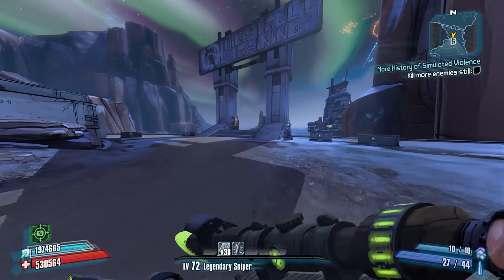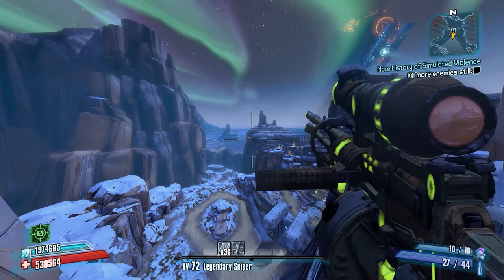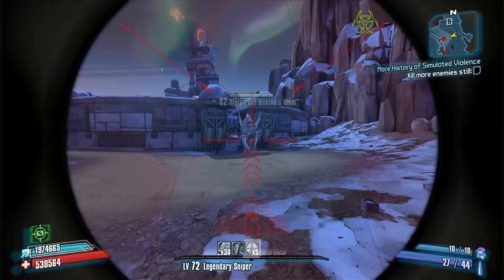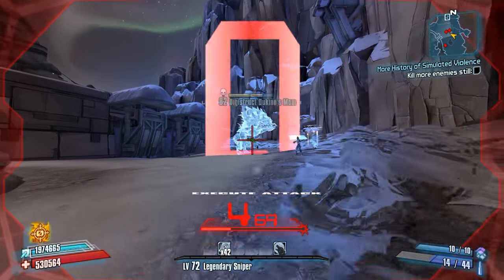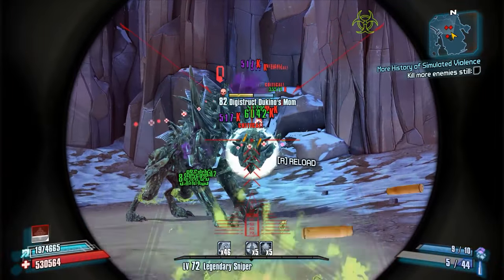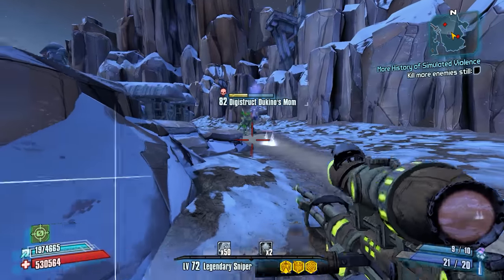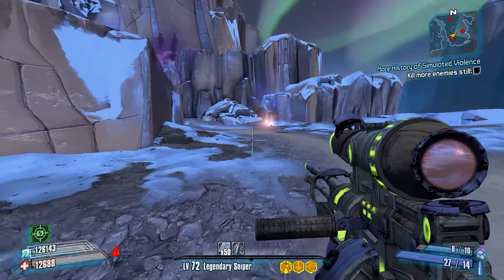Weird situation here — should we go down with this much ammo and this much Critical Ascension or should we buy ammo? The decision has been made, we're going down. Hopefully Dukino's mom spawns right away. Should have at least opened those chests. Oh well. That was a pretty cool shot there on those guys. What's not cool is that I'm going to die to this — no, I didn't die. That's good.